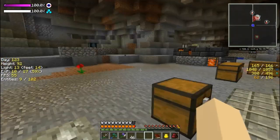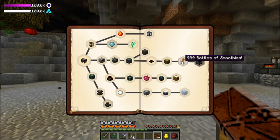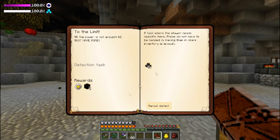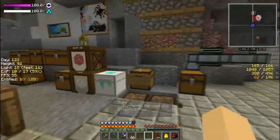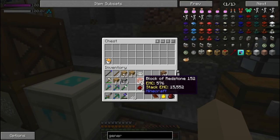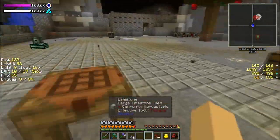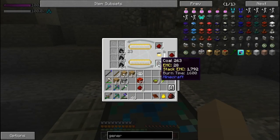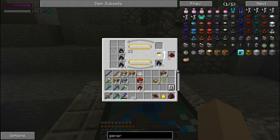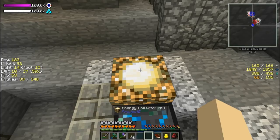Hello everybody, welcome back to Journey to the Core. Today's episode we're going to work on generators, because we're waiting for strawberries to grow and I want to get this quest done, get this yellow heart canister and some more cobblestone. I went mining between episodes and completely forgot to put stuff in here. We got a bunch of redstone, some other things, these ores, and a lot of cobblestone. We're now turning coal into redstone, which is pretty cool — this will give us enough redstone to make all these generators hopefully.